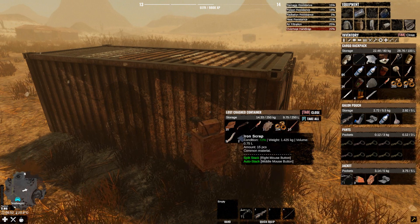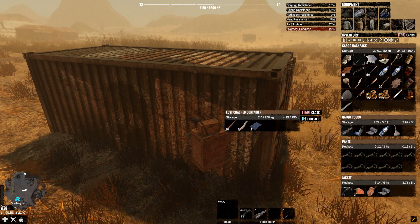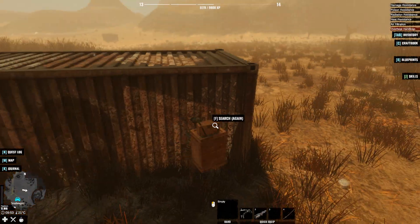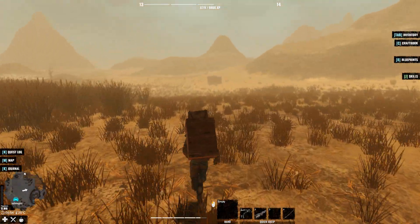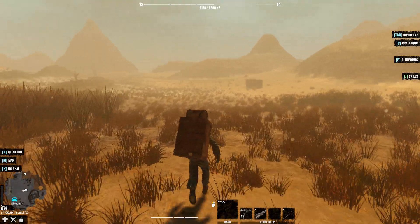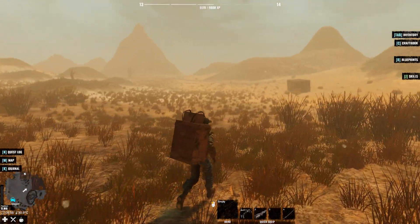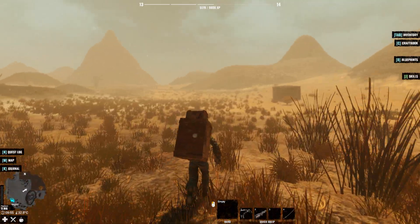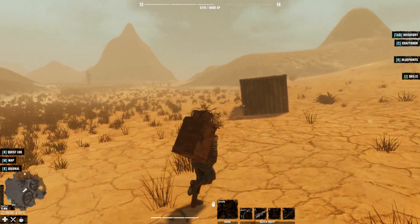Oh, there's a double-barrel shotgun! Cool, take all that. Oh, I can see a bandit running down there. What a crafty gun. What the? He's running miles away. What are you running right down there for?